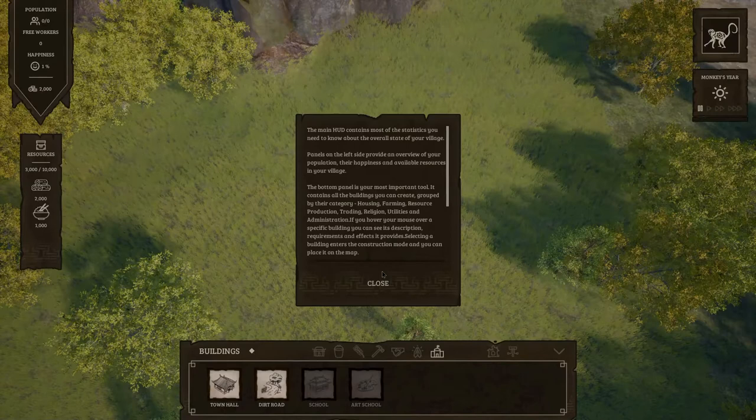Building categories include housing, farming, resource production, trading, religion, utilities, and administration. If you hover your mouse over a specific building, you can see its description, requirements, and effects it provides. I know I'm not great at English, but to me that grammar is terrible. Never mind.